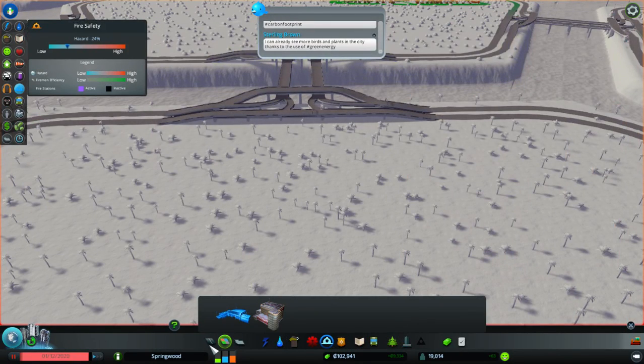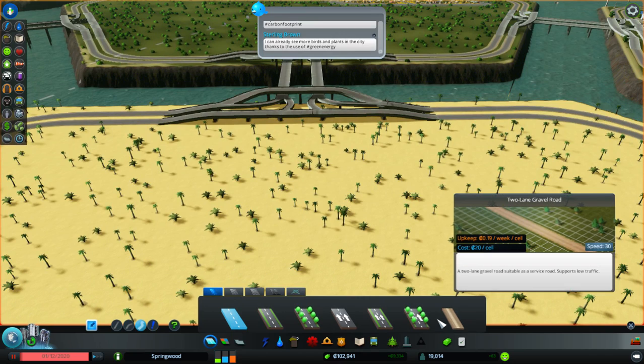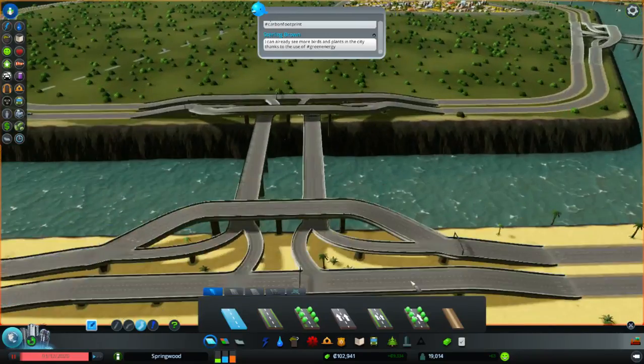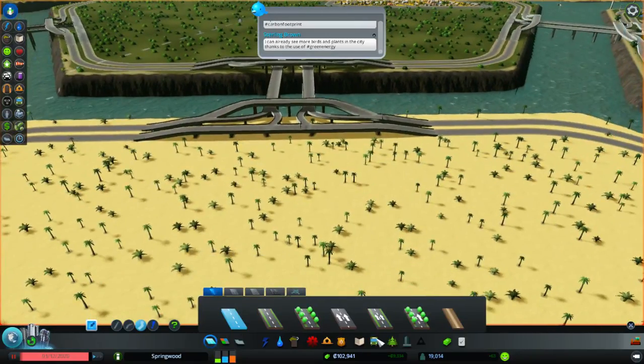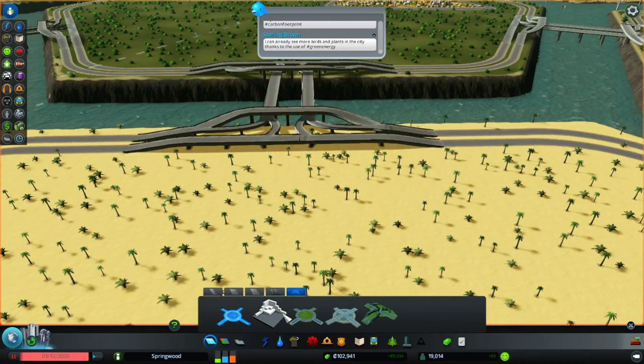We'll just pave the way for better roads here. There seem to be some traffic issues because of the way that these guys turn in. We're going to want to get this set up so that we're perfectly fine. I've learned that we can right-click on this to rotate it and get it to line up like this.